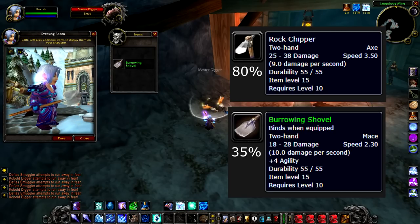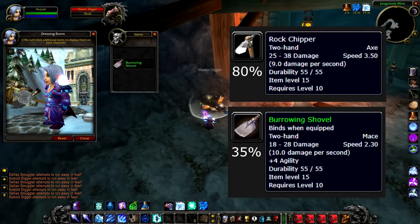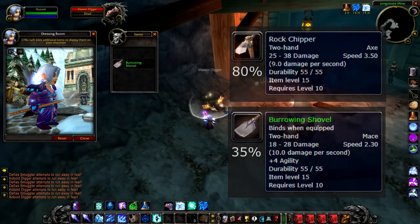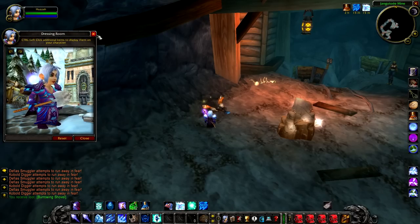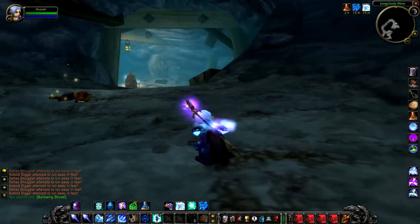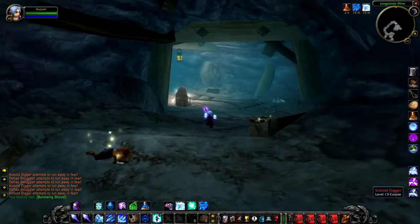Having plus 4 agility, the Burrowing Shovel is an absolutely great weapon for hunters and especially Feral Druids at low level. I don't think there are many other weapons that have plus 4 agility at this level, so it's really good to be able to pick this up. You do have to contend with the fact that you are going to be carrying a shovel around for a while and you may get some funny looks off people.